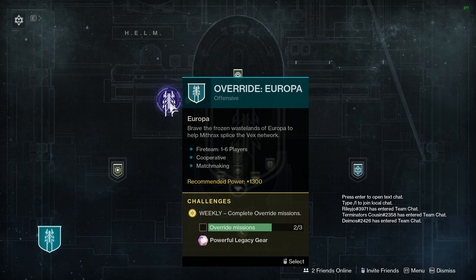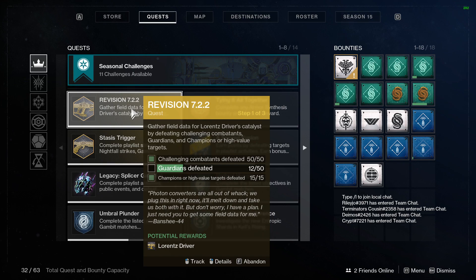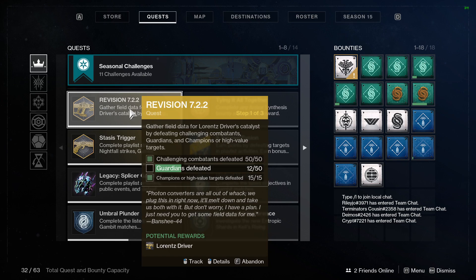Now I'm going to go over how we get these guardian kills. I went ahead and completed one single Crucible match and I didn't equip the Lorentz Driver exotic fusion rifle at all — I didn't use it at all — and I got 12 guardian defeats. That usually happens in step 1 where if people on your team are using it, you end up getting progress somehow. If you use it yourself, you progress faster. But overall, I got 12 and didn't do anything. So for step 1, all you have to do is simply go through and play Crucible.